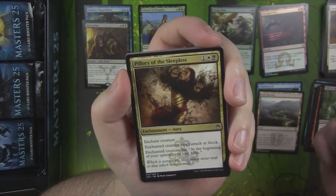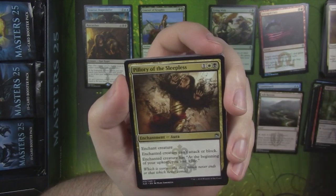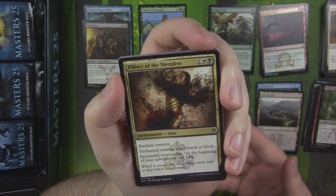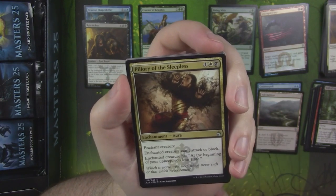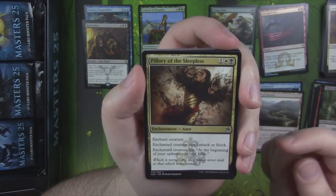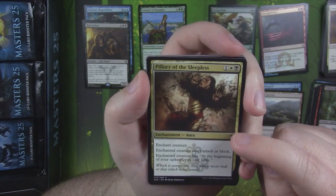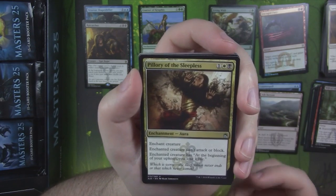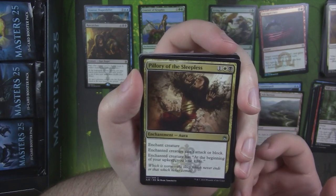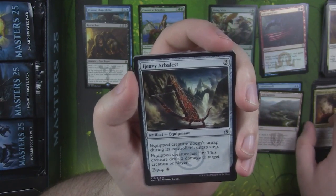Mainly because normally this symbol is a nice dark black color on the commons. But for whatever reason they've put the 25 in white, I guess to accentuate the 25, right? Because if you made it black, you wouldn't be able to see the planeswalker symbol behind it. But what they could have done is just inverted it — made the planeswalker symbol white and the 25 black, and then it would have stood out just as well. Maybe that was going to cost too much money. Who knows?